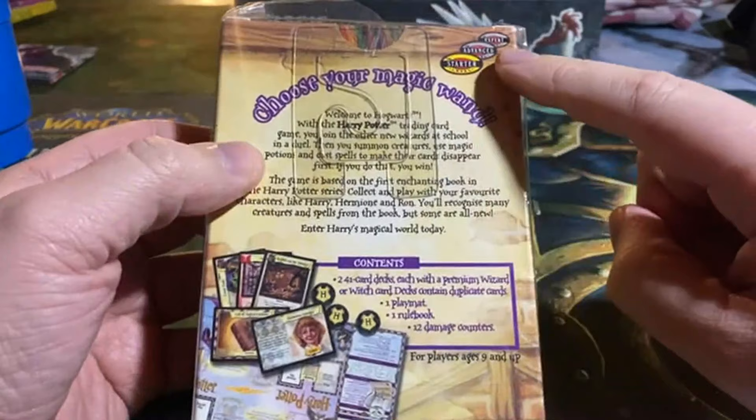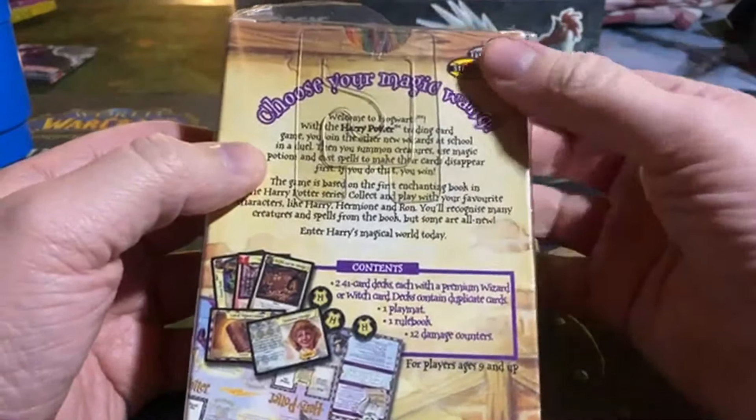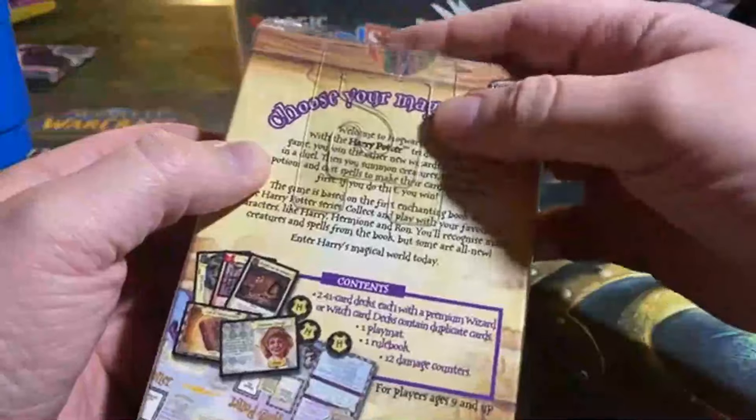You can even see here the symbols that they used on Magic as well. You can also see the plastic is disintegrating, but that's okay — we're going to open it anyway.